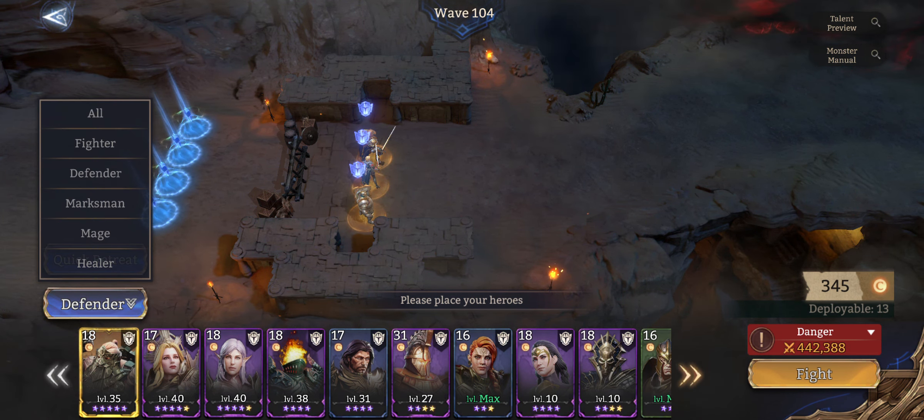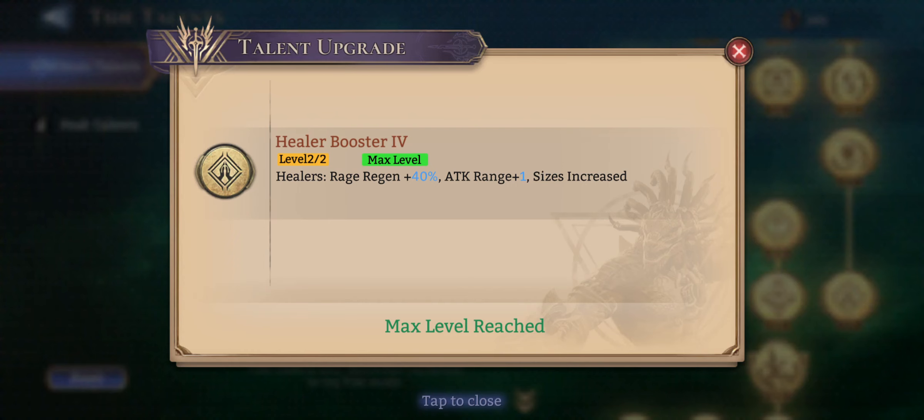And you can see my units are surviving a lot more. All of a sudden my defenders who got shredded last run — all of a sudden they can withstand. So Tide is just a BP check. Look at this — that was easy, that was easy!